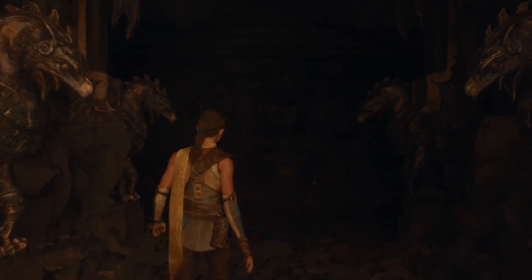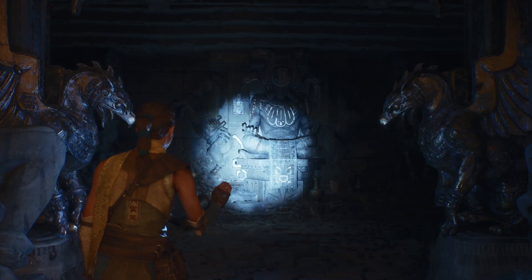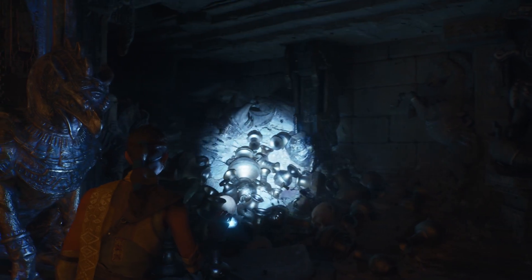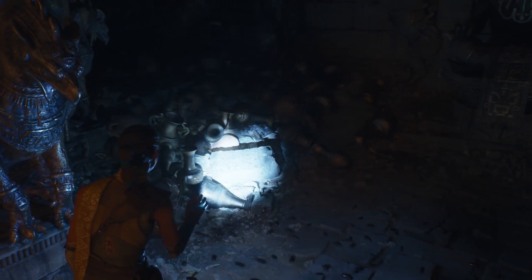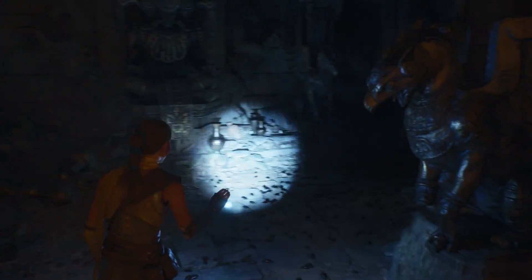Dynamic GI is amazing, not just for speeding up iteration, but also for its impact on gameplay. Any light source can move while still having beautiful bounce lighting. Dynamic illumination means specular as well, which you can see on all the metal surfaces. You can even see the Niagara-powered bugs reacting to the light.